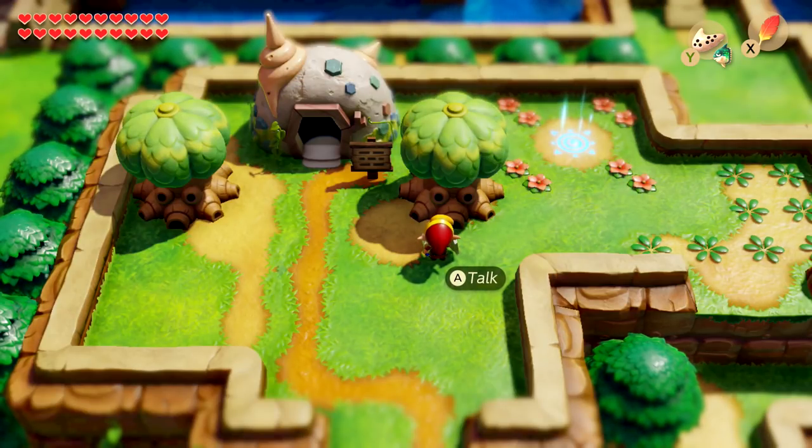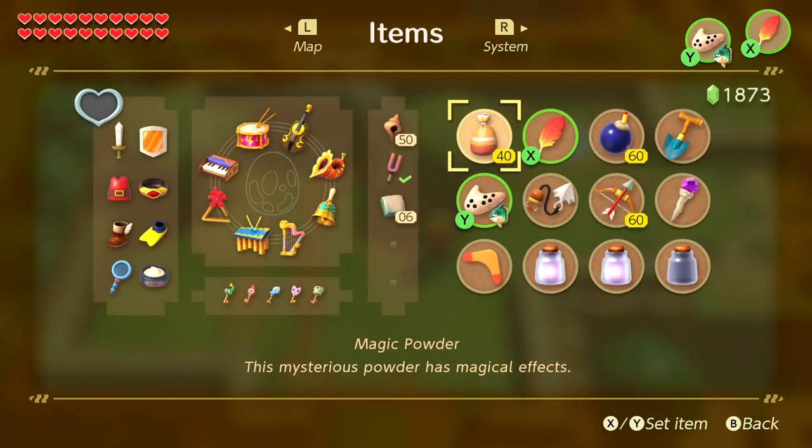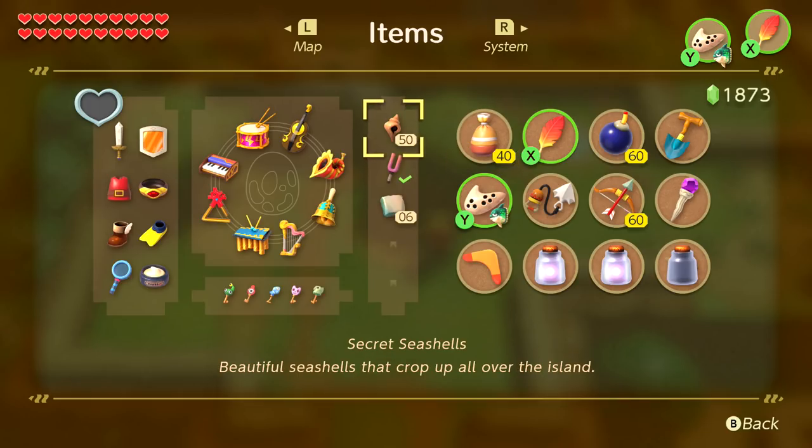I've completed basically everything I wanted to do in this game. I wanted to go through the checklist to show you what I've done and what I could do but don't plan on doing. First off, obtaining all 20 heart containers — as you can see on the top left, we have all 20. Same thing with all 50 secret seashells, which we got the final reward for in the last episode.